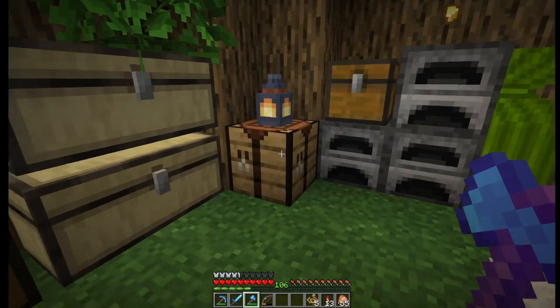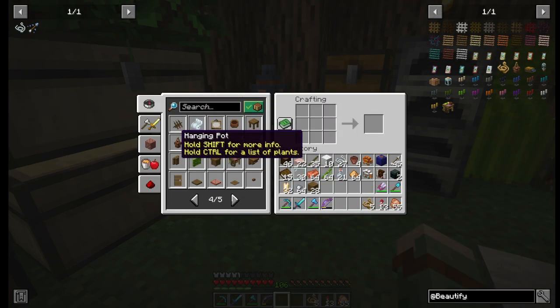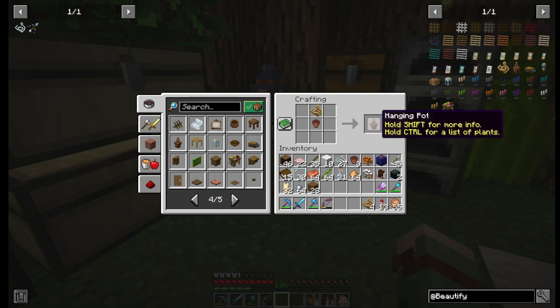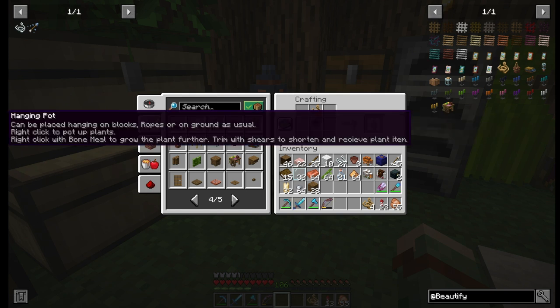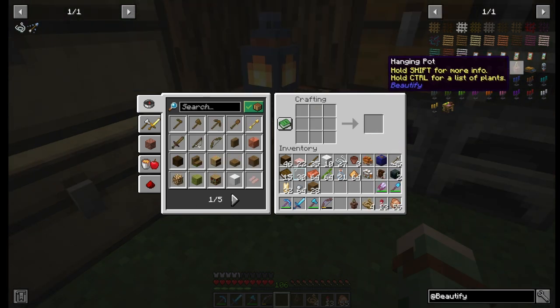And now on to my favorite thing in the Beautify mod — the hanging pot. It's not just pretty, but it has a superpower that makes it really useful. You make the hanging pot using a regular Minecraft flower pot and a rope. You can shift to get more information. It says that they can be placed on the ground or hung under a block using rope, but you can also hang them from chains. It tells you to right-click to pot up plants and that you can use bone meal to grow the plants and shears to trim them.